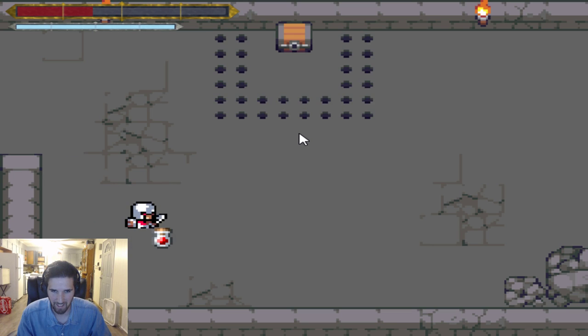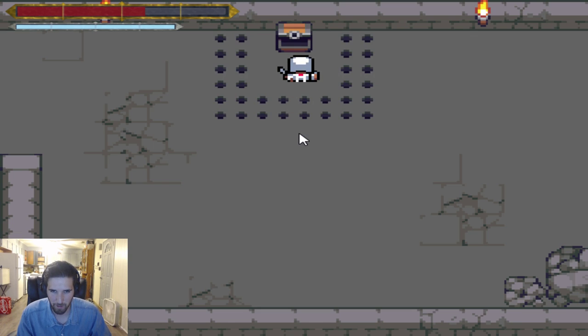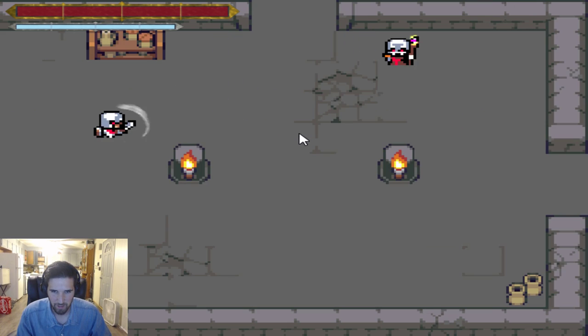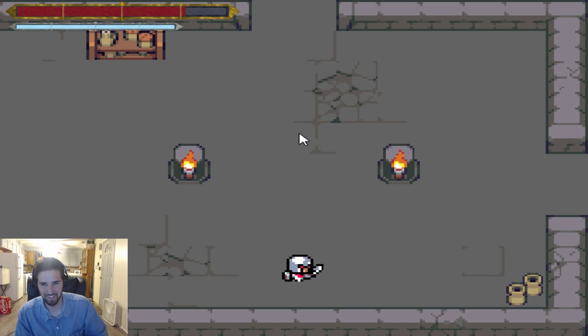Okay, I need health. There we go, there's some health. We gotta time this very carefully. Go! Aha! You'll never catch me alive. Where's the monkfish at? Aha! I'm a genius. Skill.